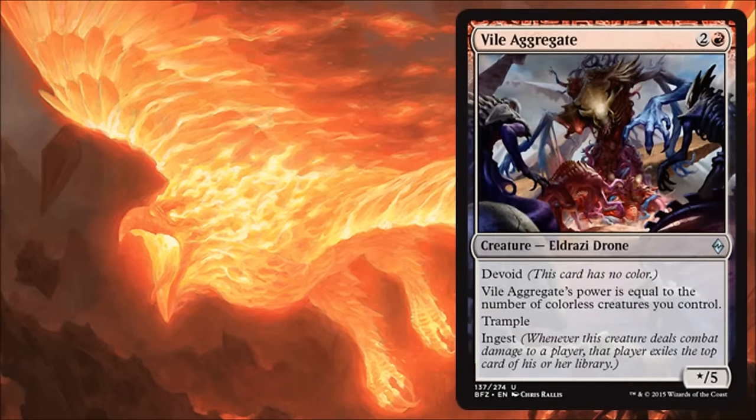Next we have Vile Aggregate, and I really like this one. It only costs three and it's got five toughness, which is pretty awesome. Its power is equal to the number of colorless creatures you control, and it has trample and ingest. There's a ton of stuff going on here for three mana. This will go really well in black and red — you have a couple of those really cheap colorless ingest creatures that you put down, and this thing just starts to get bigger, trample in, hit for more ingest, and does a really great job of getting the processors more powerful in the late game. There are some good black processors. Black and red I think is going to be pretty strong — there are some good synergies there, and it seems like it can be very aggressive if you select the right cards.